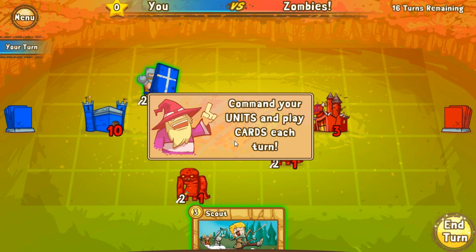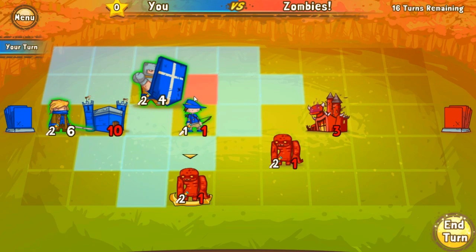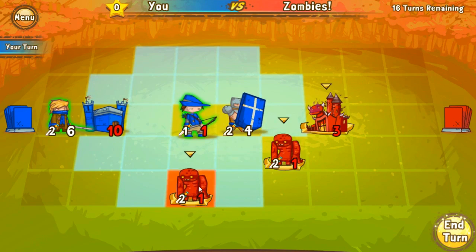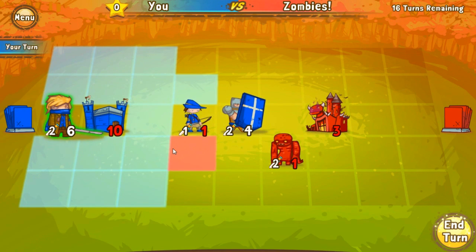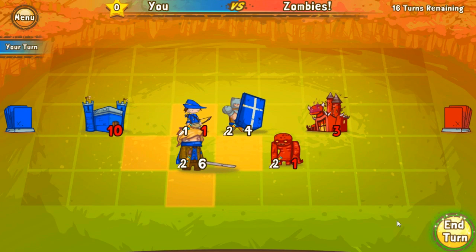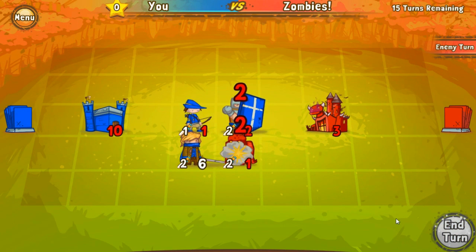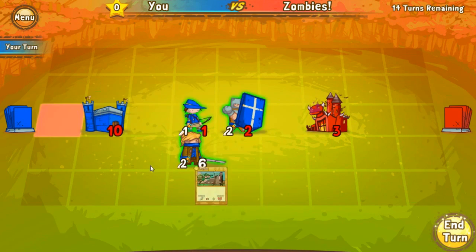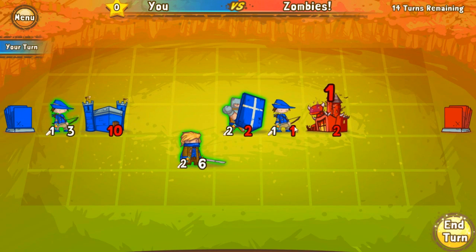Commander units and play cards each turn. There was this one scout. Let's stick the shield guy in front of him to kill this guy off, and you can run over here and stop it. Cool. Destroy the enemy castle to claim your victory — stick you here, you should shoot him here.